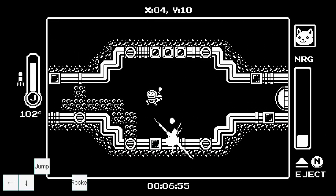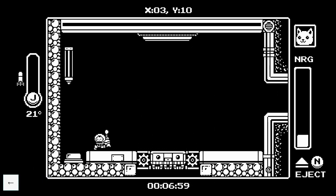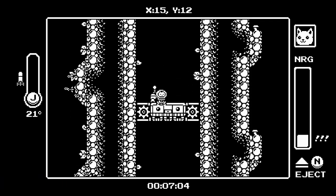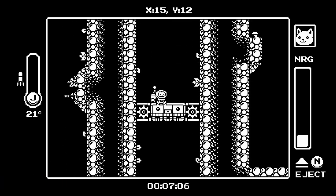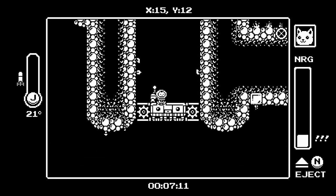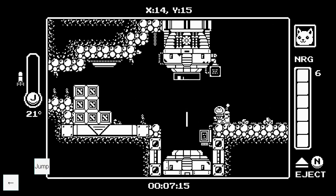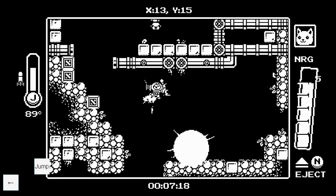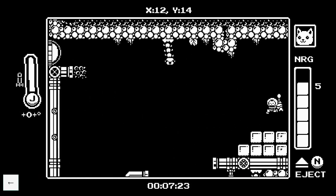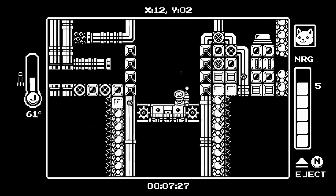Shoot down, then wait until you're far enough over to destroy the block in your way with the down shot. A side boost off the wall gives you a slight boost to the right — you can do those throughout the run, but I usually lose more time than it's worth. Destroy these two boxes, shoot a missile down, and you want to land on this platform — then fall down here and you are in Aqua Ducks.